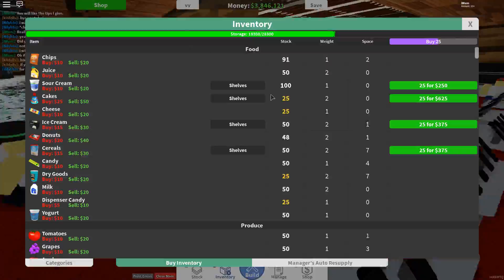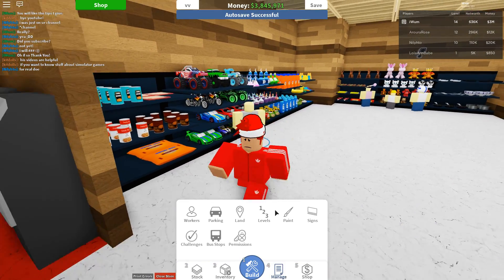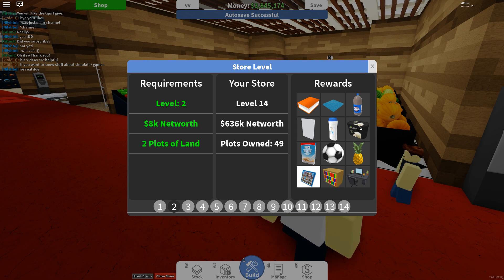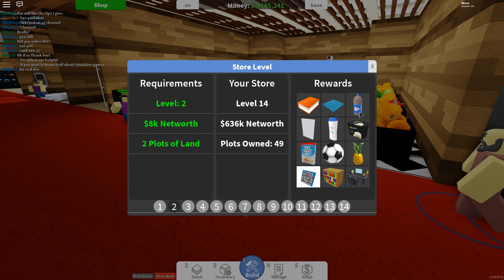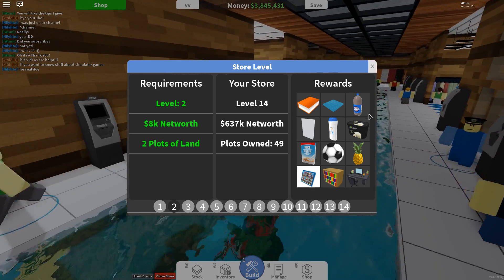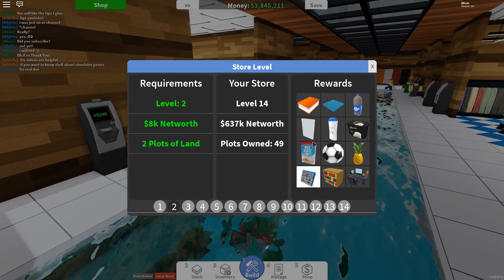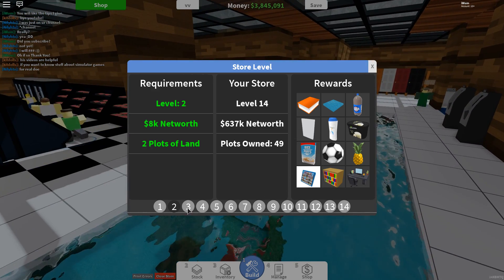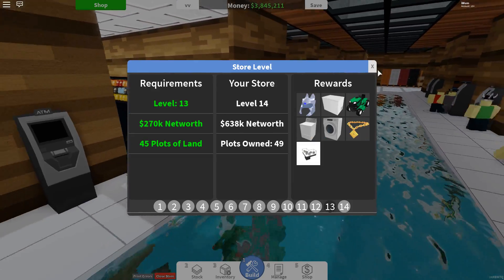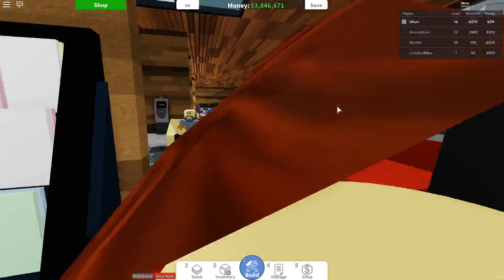Once you level up, it's actually very beneficial because you get better stuff — like soda, ice cream, pineapples — they sell so quickly. Ice cream sells quickly, same with magazines and cereal. Level 3 requires 17k, then 35k, 54k, and so on. That's basically how you level up — just get net worth.